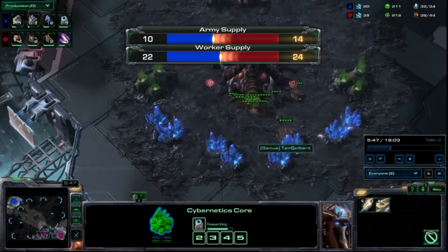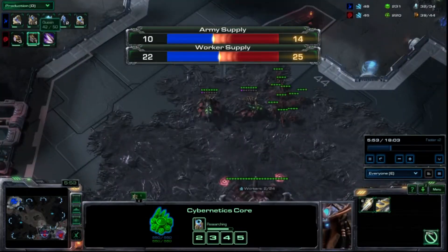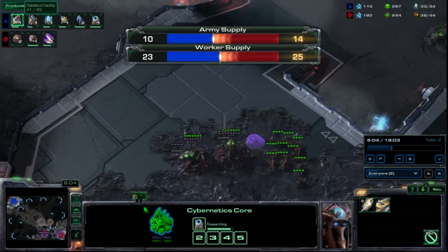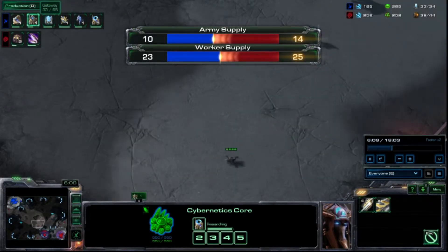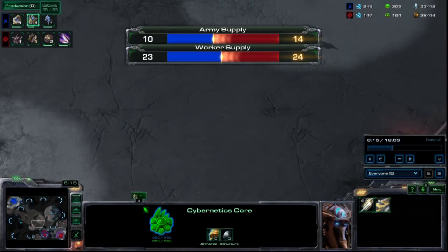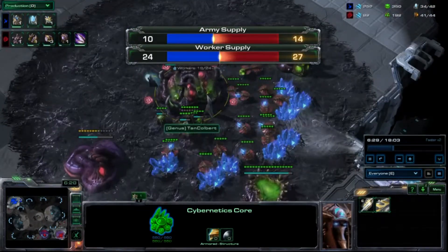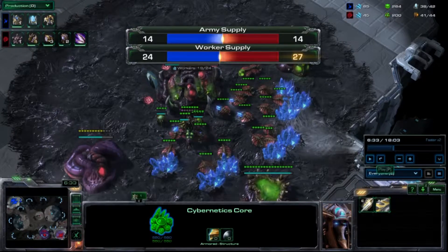3 more drones for my natural. He starts up a robo facility — most likely for an observer — and then goes into gateway and stalkers. I start my lair around the 6 minute mark. You want to get your lair around the 6 to 7 minute mark if you don't spot a stargate, to be able to get overseers for potential DT play, along with being able to get hydralisk or swarm host out as soon as possible.